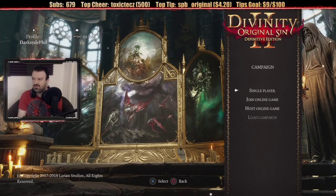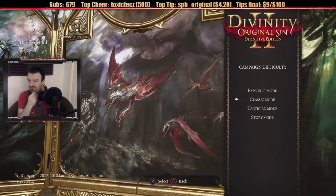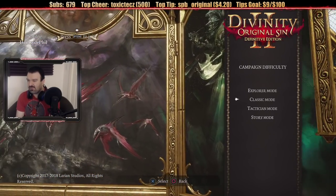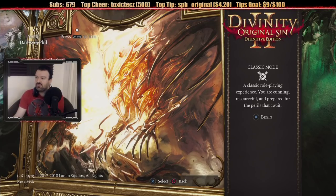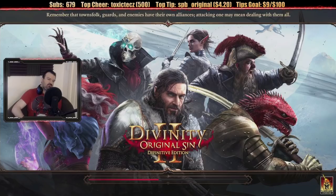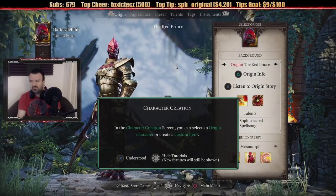Single player or join a game — we're just going to do single player campaign. Four modes: Explorer, Classic, Tactician, and Story. The game doesn't discern between them, it's not telling you the difference between the modes. It defaulted to Classic, so we're going to play on Classic. A classical playing experience — you're cunning, resourceful, and prepared for the perils that await. Sounds good to me. I always go by default, which is what the game developers intended you to experience as a first-time player.